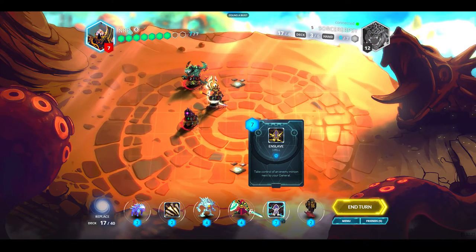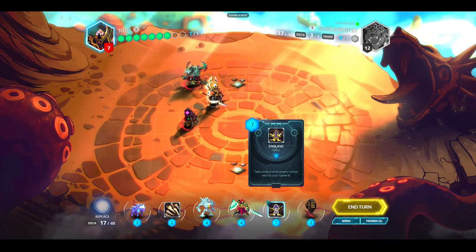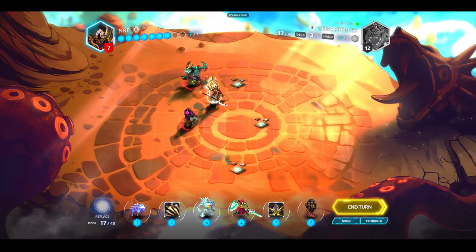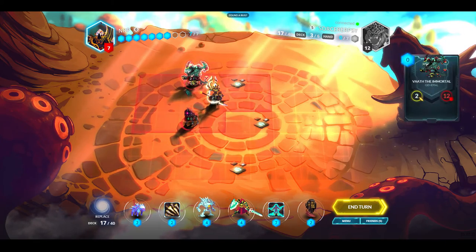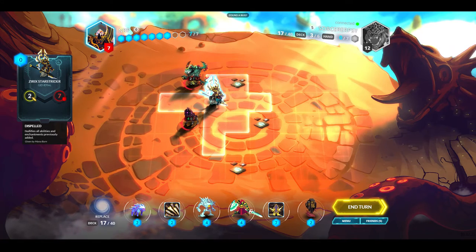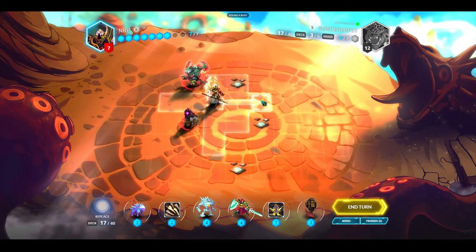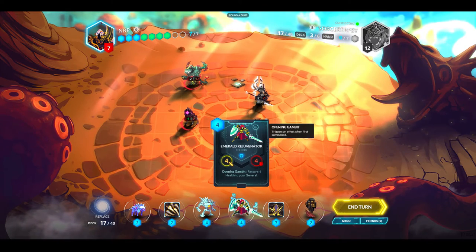Now I can take control of any minion next to my general with Enslave. Should I do that? It seems pretty ballsy to have him attack himself. I'm going to wait for a better chance and run away. I'm also scared Magmar has that card that deals a ton of damage directly to the general.